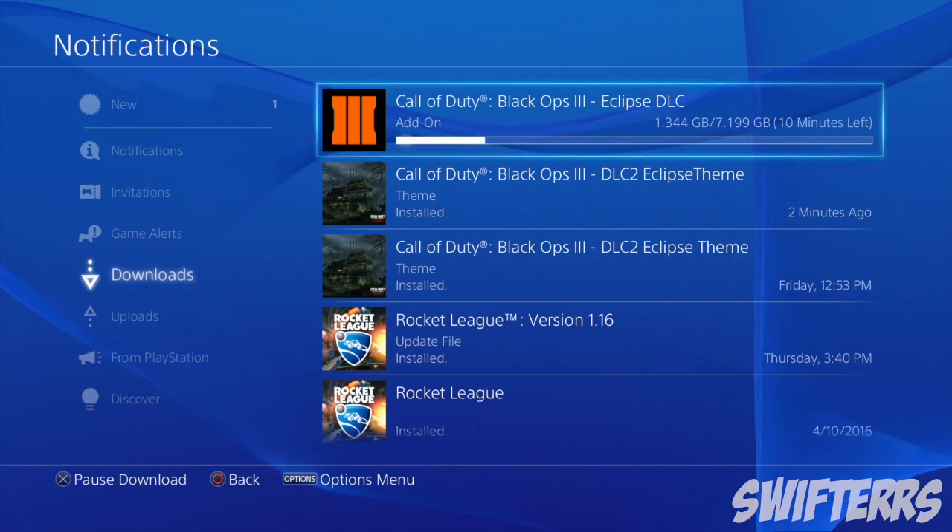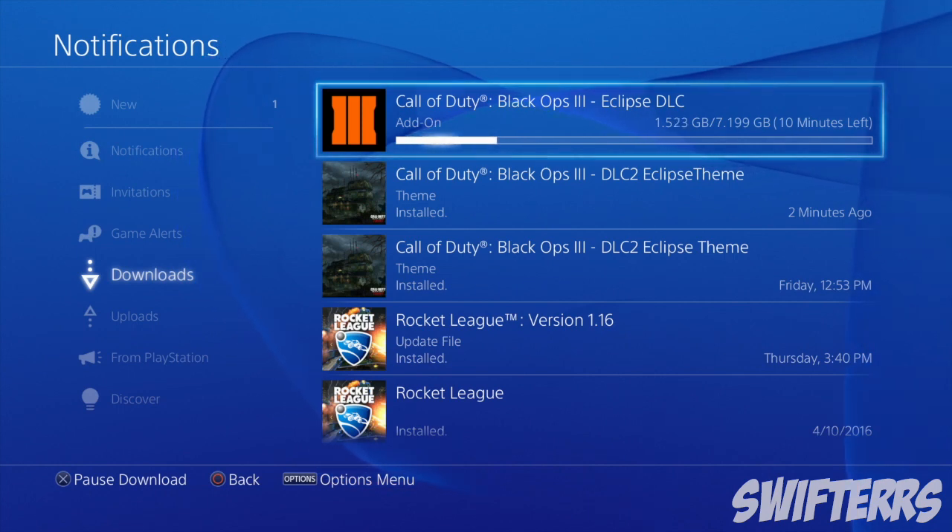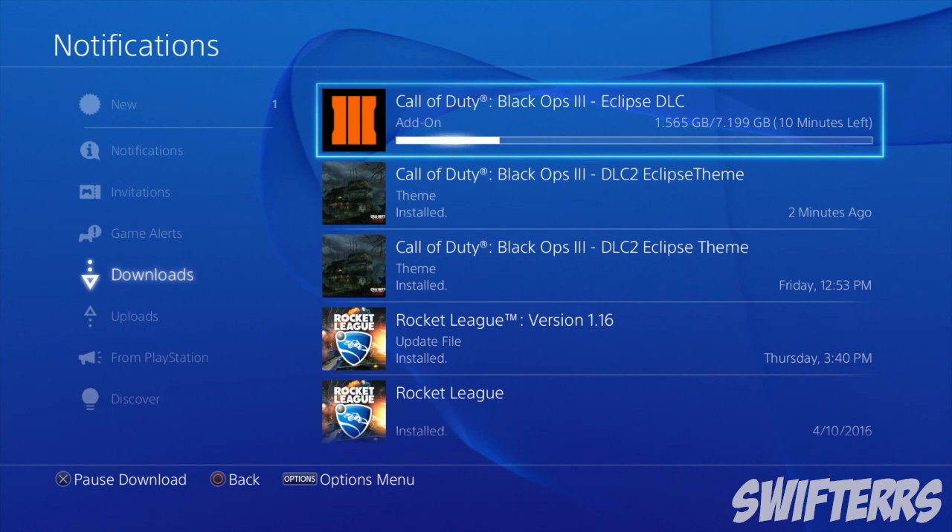What a preload means is that you are able to download the entire DLC — all 7GB for the Eclipse DLC. However, you unfortunately will not be able to access any of the maps until the official release. This is going to be very beneficial because as soon as the official release happens you will immediately be able to jump right into the action and play the upcoming Zetsubou no Shima map.